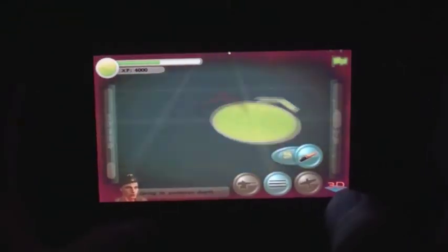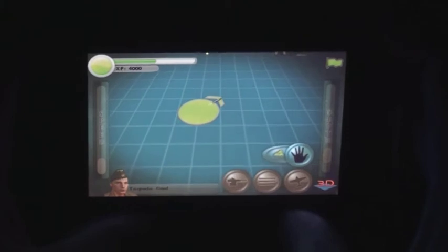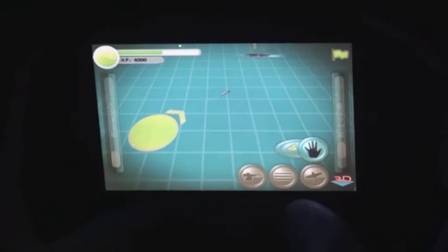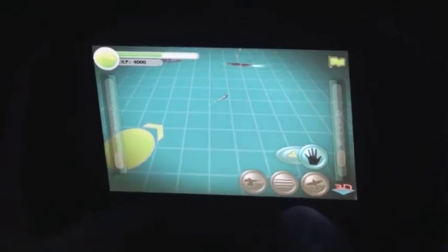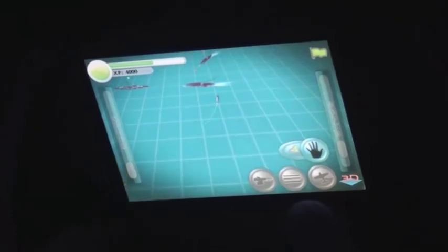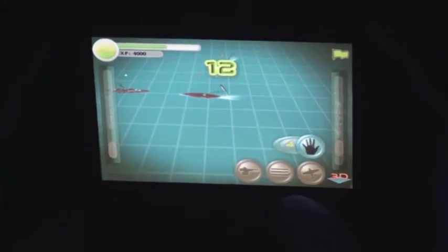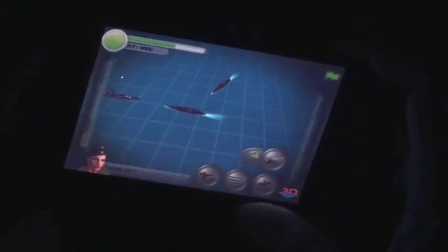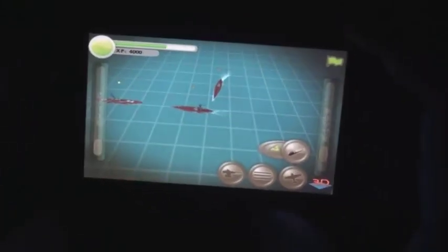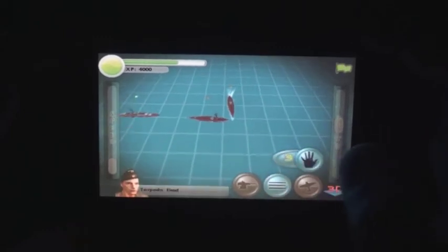When under attack by powerful ships, the best option is to use a guided torpedo that can be launched. As for other weapons, hitting in the middle of the ship is usually fatal; unfortunately, the critical hit is not displayed while in the tactical view.